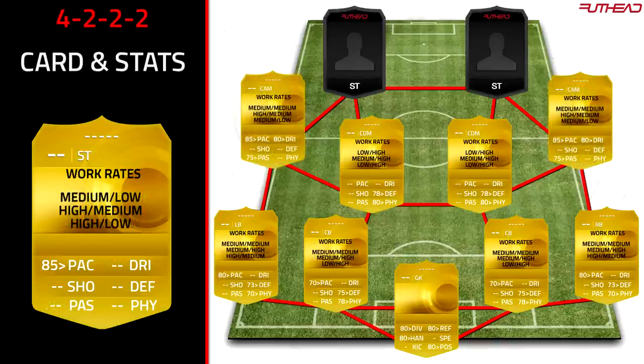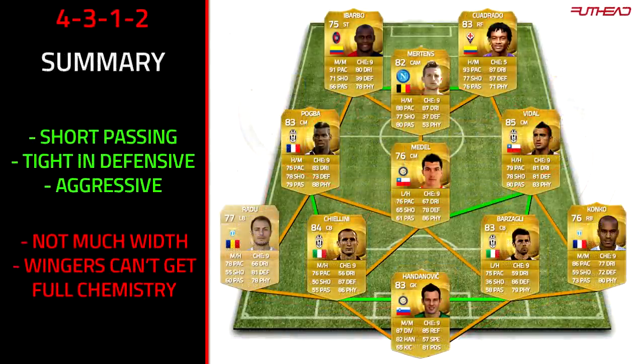For the strikers in the 4-2-2-2, again 85-plus pace is the headline stat, though strikers vary hugely. What I'd recommend is having one quite small, agile player and one a little bit taller — like Ramos and Royce from my Road to Glory, where one was more agile and quicker and the other was stronger and better in the air winning headers. As a summary: short passing is fantastic, build-up is good, it's a tight and aggressive midfield. The negative is the same as the 4-3-1-2 — wingers can't get full chemistry since there's no left mid or right mid position.